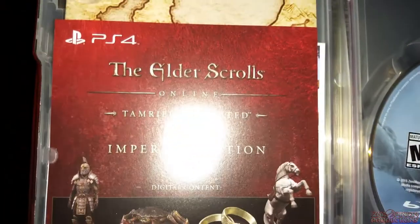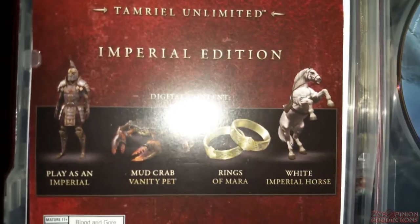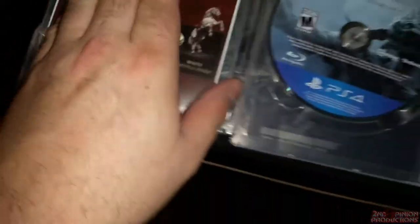We have the Imperial Edition unlock codes right here. You can see it's a little bright — mud crab pet, Imperial rings of Mara, and a white Imperial horse. I'm not going to show you guys the actual codes.